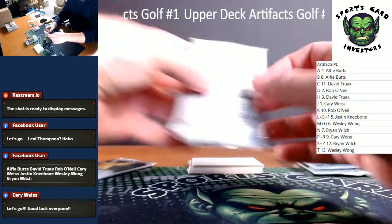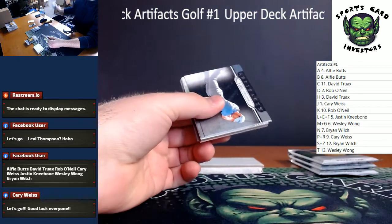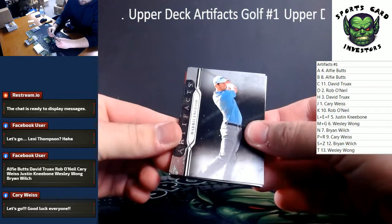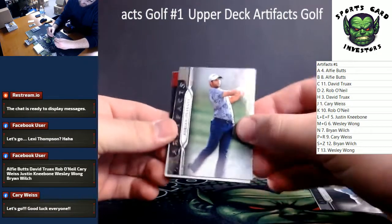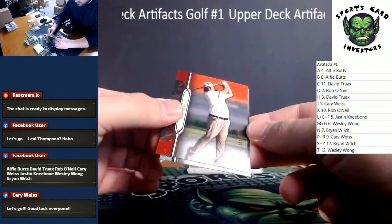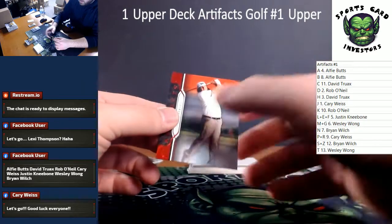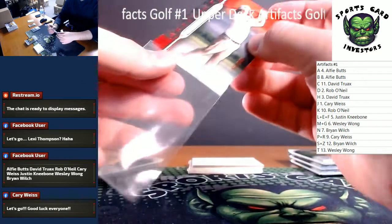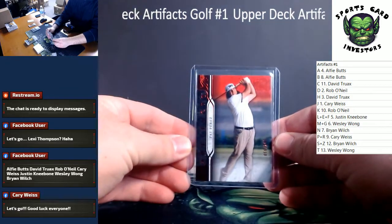Congrats — that is going to D. I think they put a bunch of dummy cards in here. Got a red coming up — Harris English, Adrian Otegui, dummy card. Our red is Pat Perez with a Pat Kaziri on the back. Reds are numbered to 249 — that's the P spot, going to Carrie.